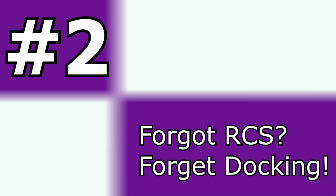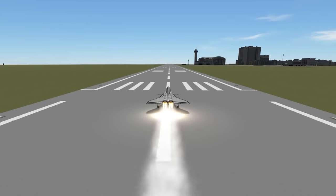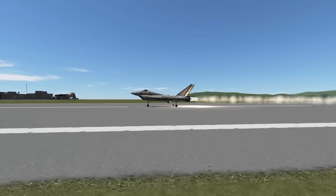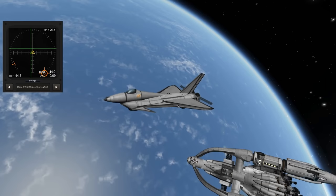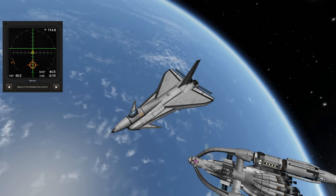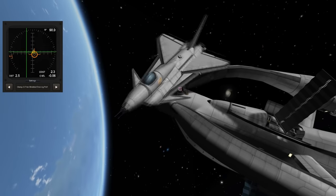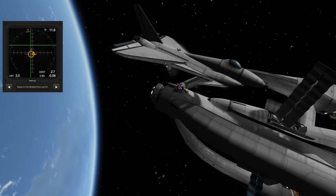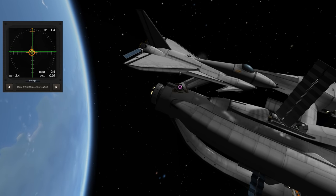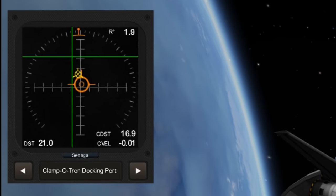No reaction control system. Almost every time I build an SSTO-type vehicle or a really small spacecraft, especially probes, I tend to omit the RCS modules. You can dock without them, but it's a lot harder, especially with larger vessels. So make sure to add those RCS thrusters and enough monopropellant to fire them — we all have better things to do than spend hours lining up docking ports. As a side note, get the Docking Port Alignment Indicator mod by Navyfish. I can't imagine docking without it.